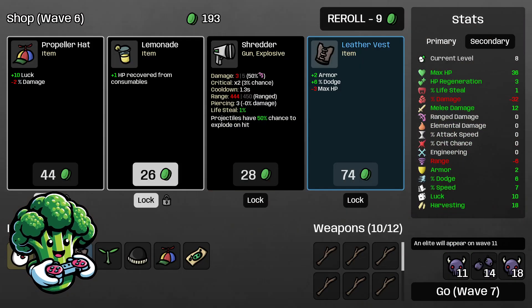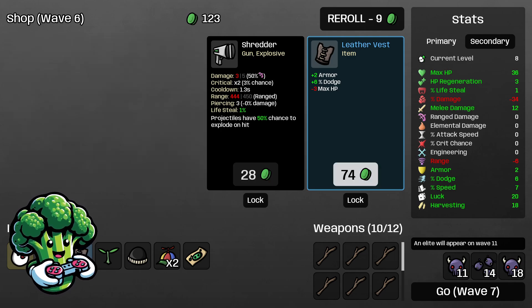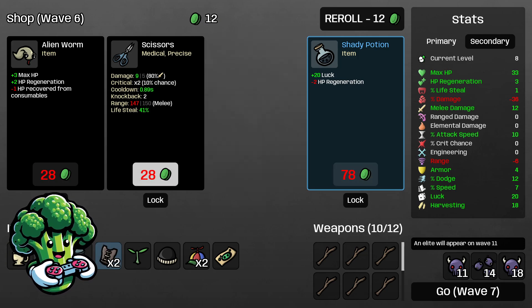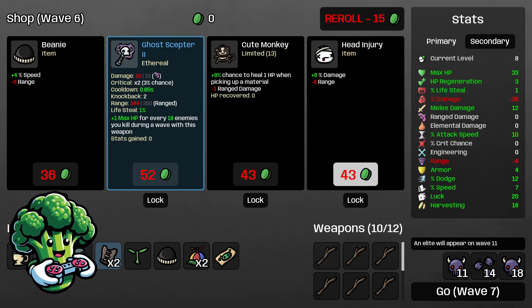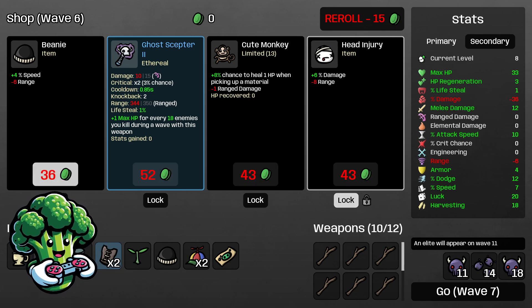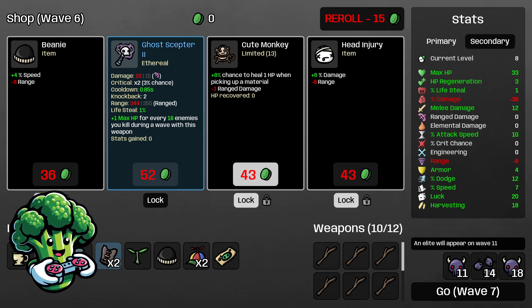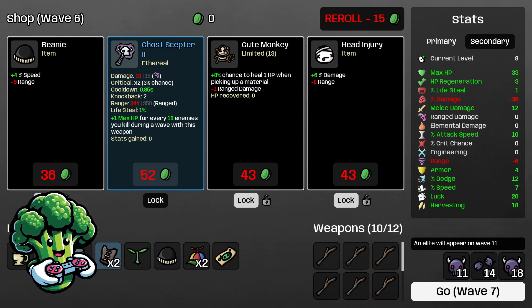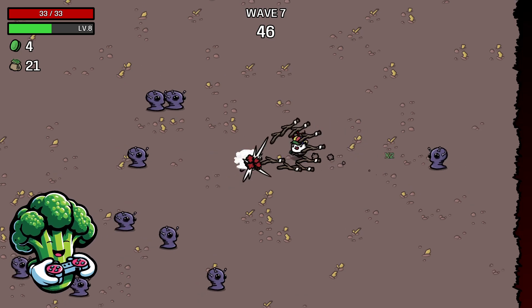Plus 6 to melee damage will be great — I'm gonna take that. Coffee's gonna be great for attack speed. We're losing a lot of damage right now, so we really need to start pumping our damage up at some point. Head Injury will help with that. We'll lock in a Beanie too, and Cute Monkey because it gives you 1 HP for picking up material. Head Injury gives us that extra 6 damage back, starting to get all our damage back.